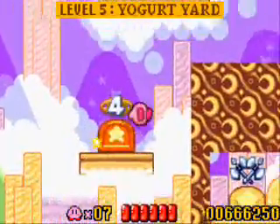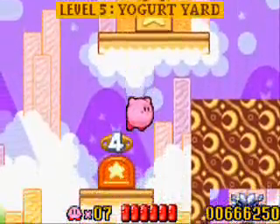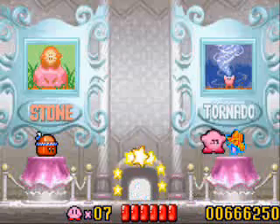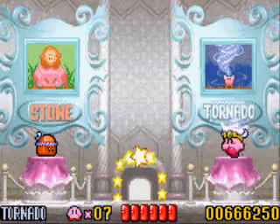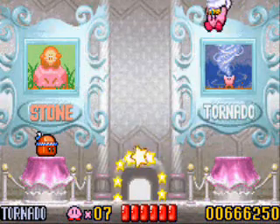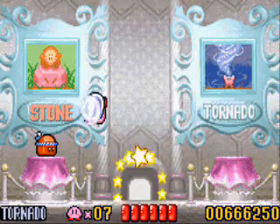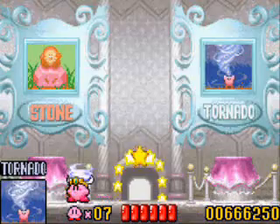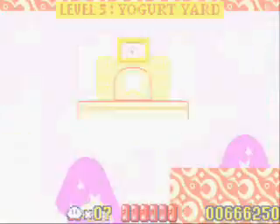Sure enough — ooh, sweet! Tornado. I don't think I've shown you guys tornado yet. When you get tornado, Kirby gets a little hat with a tornado on it, and basically you're forced up but you can move in any other direction you want. It's basically a kill-all in the path.